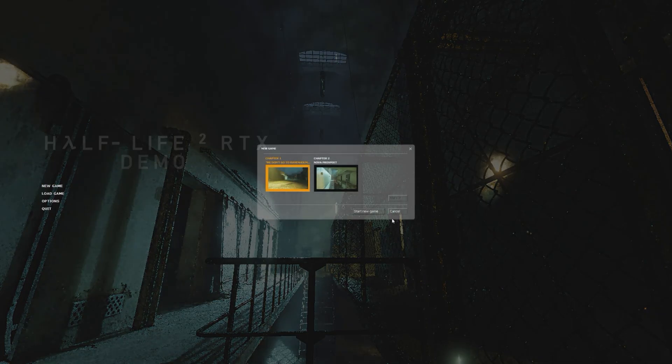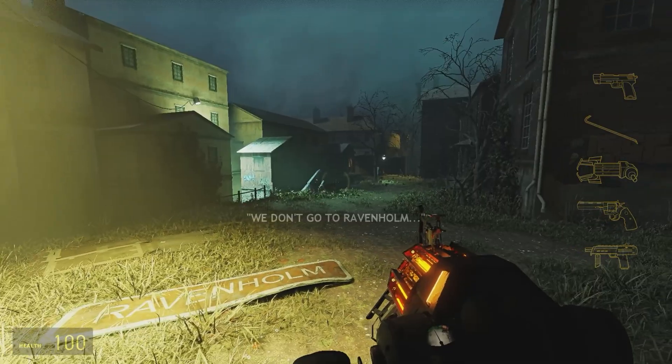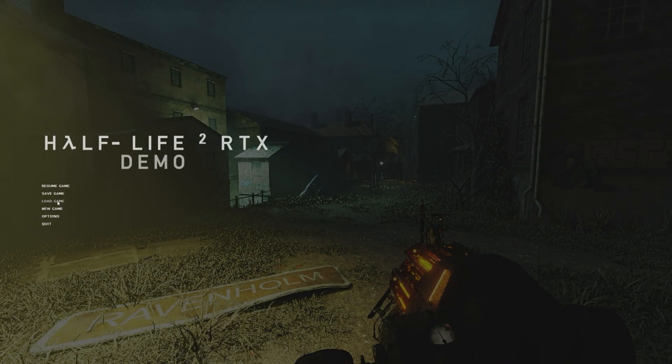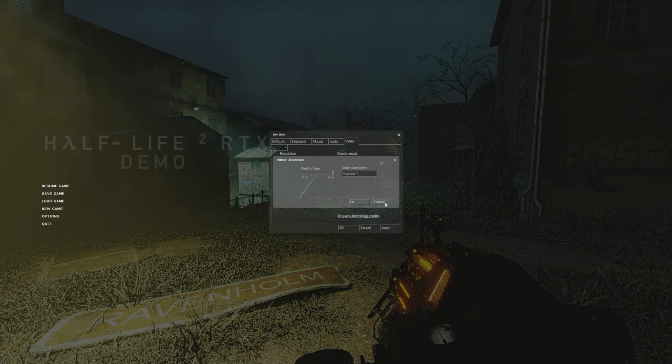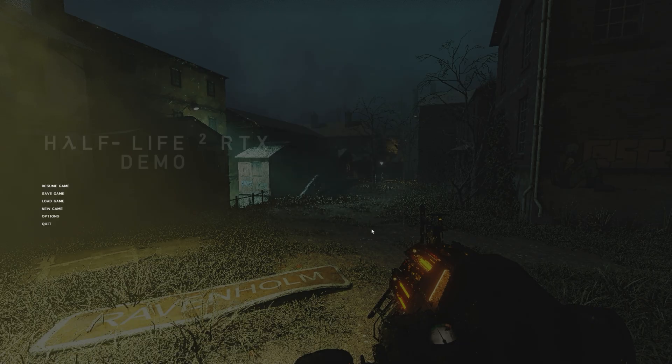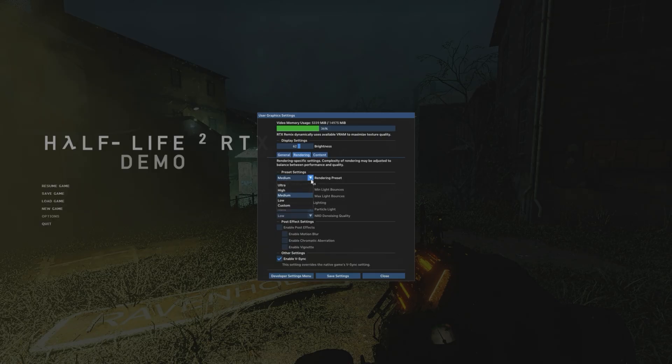So we'll check out Chapter 1 real quick here first. The settings we're using: 1440p. Advanced settings is just Gamma Correction and Field of View. In the RTX Replay console, the upscaler we're using is NIS on balanced. We'll start with the rendering on low, just to give you an idea.